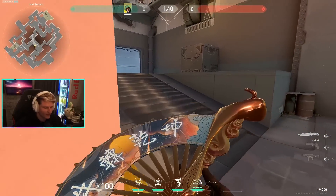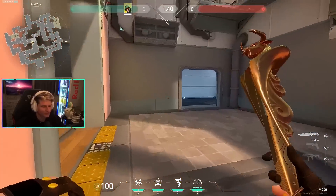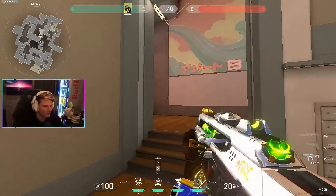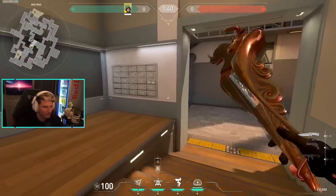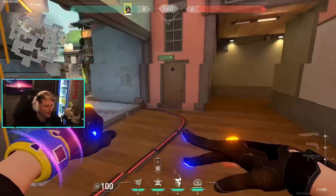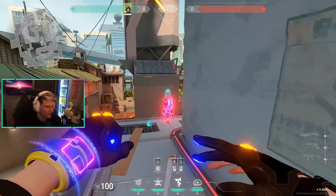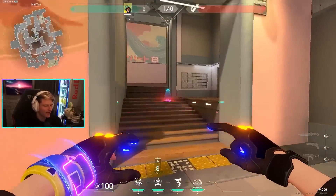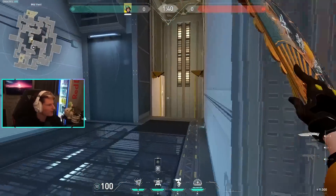It's a very good ability that not a lot of people use aggressively. When pushing through mid, I'll throw an alarm bot to watch vent when we're taking B heaven, just to make sure we don't get flanked behind us. Then we take it back and put a turret behind us. You have a lot of options. Vice versa, if you're going vent to A, you could put an alarm bot on B main.